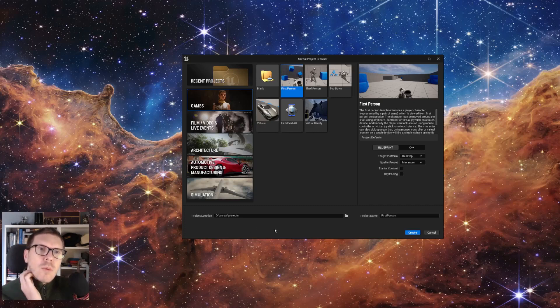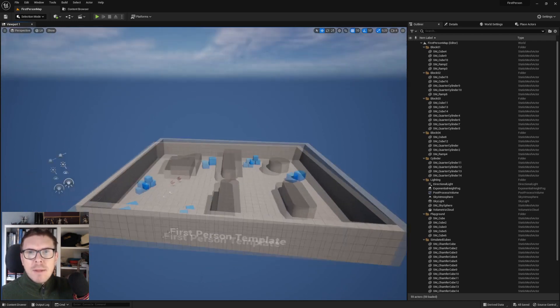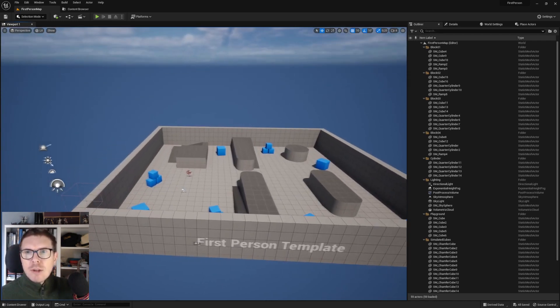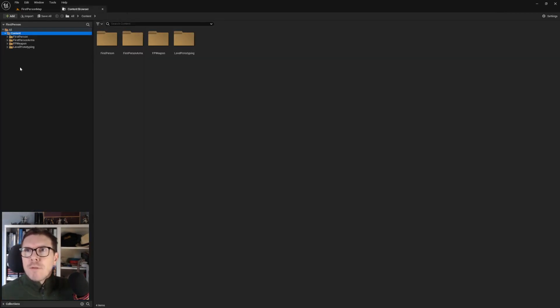We're in Unreal Engine 5.1 and we'll use the First Person template, clean it up, and try to make a game out of it. I've opened it up, chosen First Person, and named it 'First Person.' Here we are - the project is open, the map is cleaned up, and we have a content browser with a lot of folders that need some cleanup.